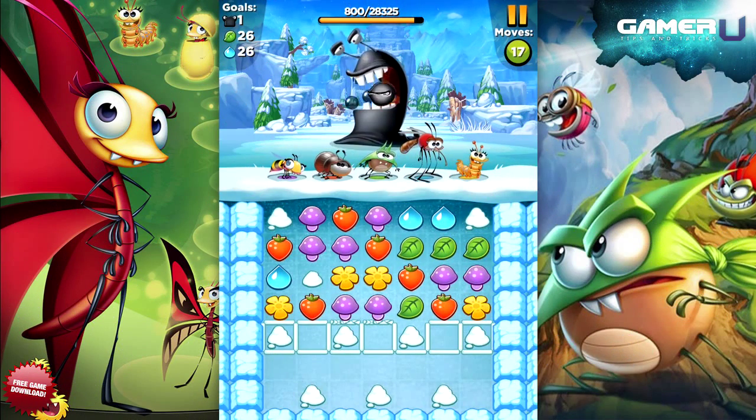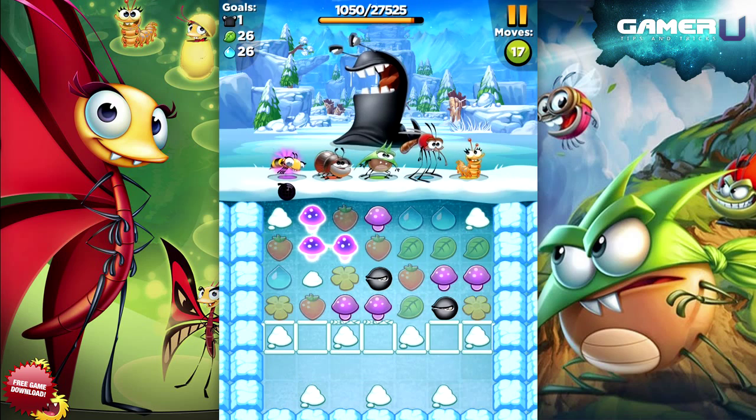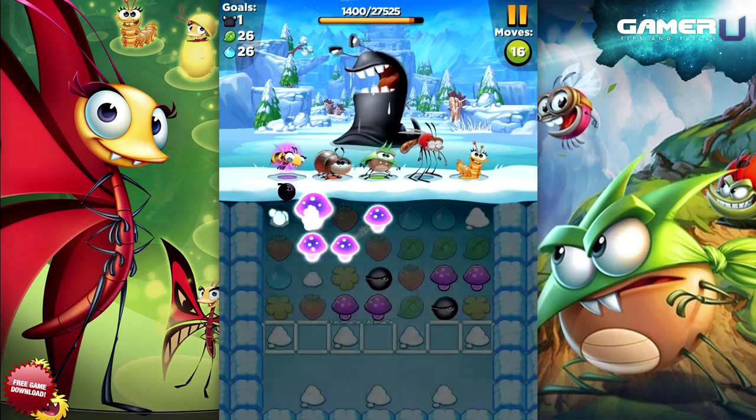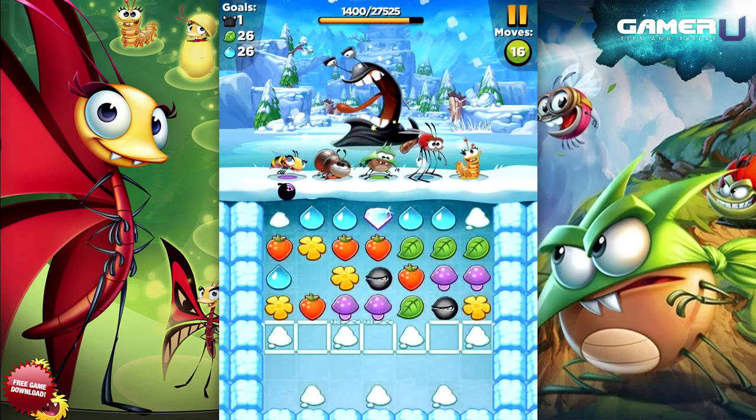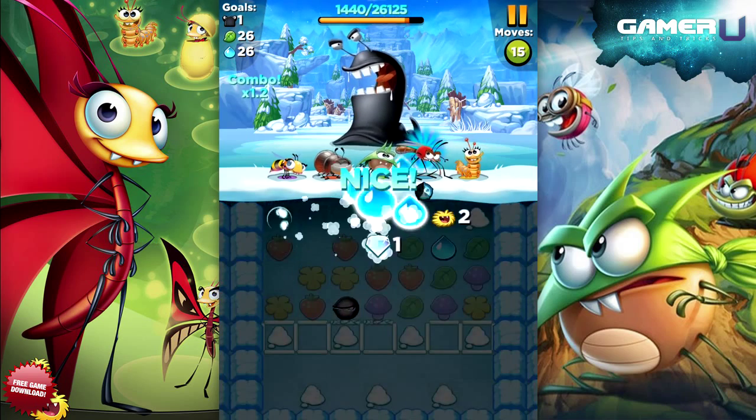Welcome to GamerU Tips and Tricks for Best Fiends. This video is about the boss character the Devourer. This beast first shows up on level 40 and you can expect him to appear in other levels as part of a crew of slugs. This guy is a real menace with massive HP and a special attack no other slug has: munchers.